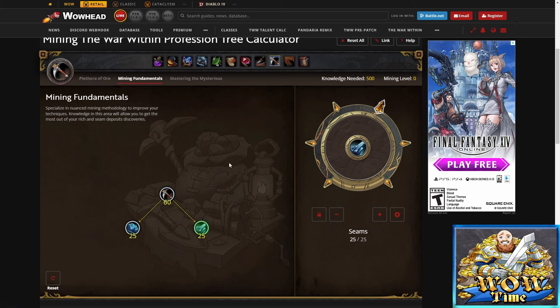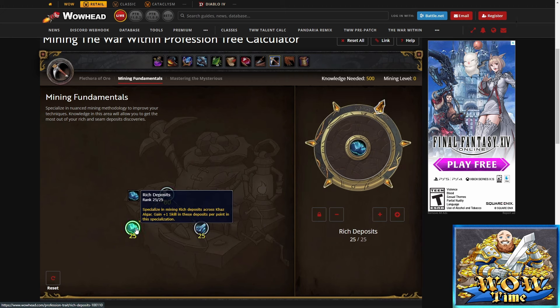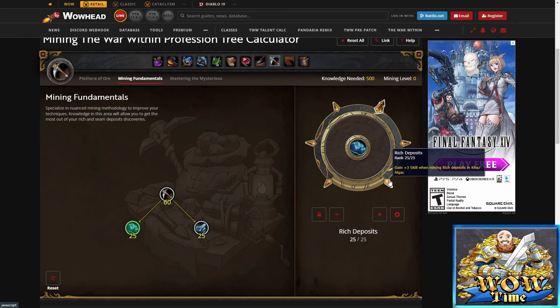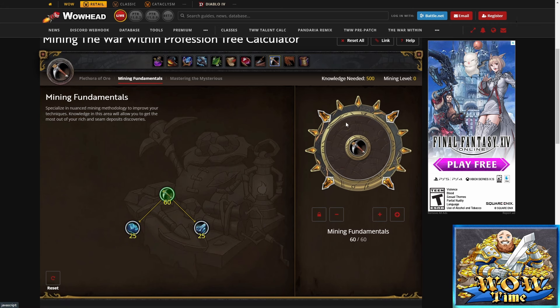After that, we're going to head over to Mining Fundamentals. This is going to increase our mining generally with a lot of stat points. The first thing we're going to want to do is get 20 points into this to open up a sub-spec, then go down into Rich Deposits — because these have a lot more chance of showing up than the seams — and max that all the way out to 25. After that, come back up to Mining Fundamentals and max it all the way out with another 40 points, so we can mine while mounted.